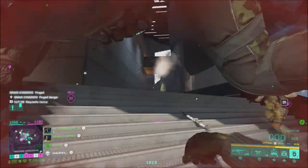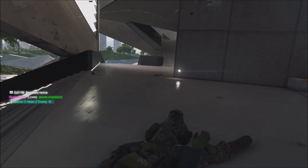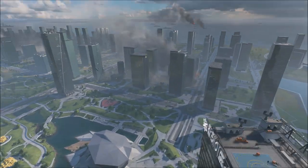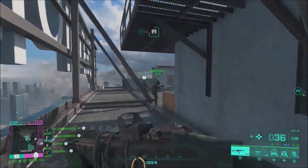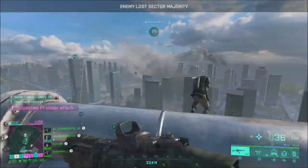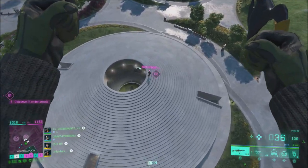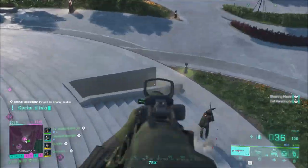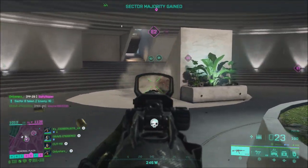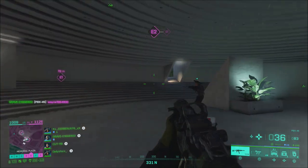They made a few changes to vehicles. The MD 540 Nightbird's 20mm cannons will now have a reduced damage radius on bullet impact, and they decreased the splash damage — reducing the blast radius from 3 to 2 and the inner blast radius from 1.5 to 0.75. This should make the Nightbird a little less overpowered in a good pilot's hands. We'll have to wait and see if they tweaked it too much or if they need to buff it back later, but that Nightbird should be a little less annoying.